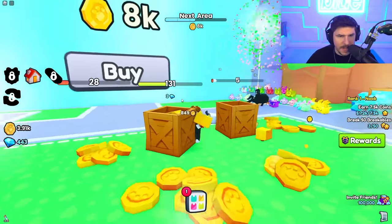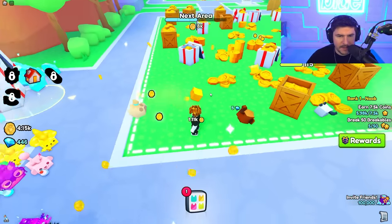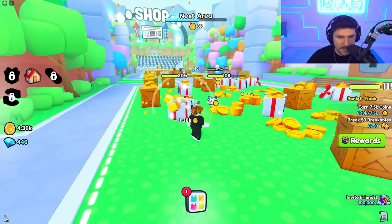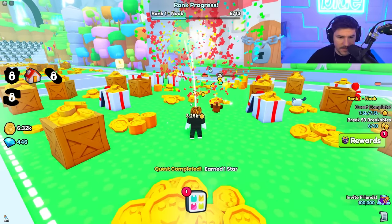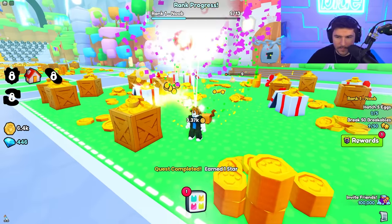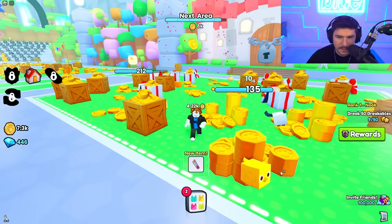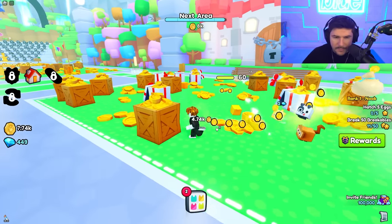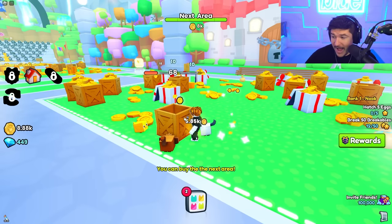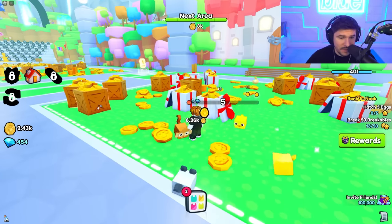Now we have to earn 7.5k coins and break 50 breakables. It would be smart to not buy the next zone yet and complete a few quests first. I think I'm going to do that — complete a few quests and see what the next quests are. Let's at least get to rank two before we go to the next zone. Fifty breakables and hatch five eggs — that's a piece of cake.